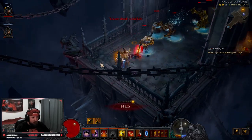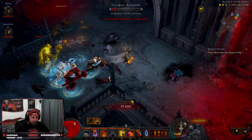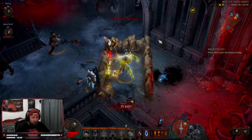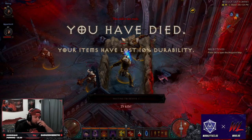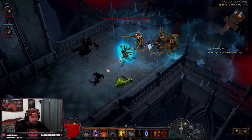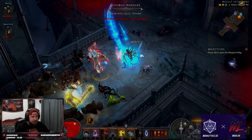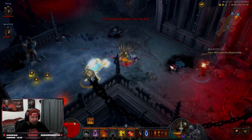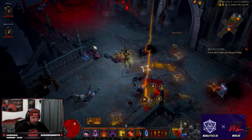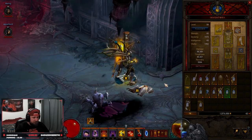Notice that in these levels we're not getting any kill streak bonuses, which is interesting. I can see the elite has affixes — it looks like resource leech, minion, and freeze. I just got frozen and smashed. Resource leech means all my resources are gone. Any of their abilities drain everything away, hence the name resource leech. Now he's dead.